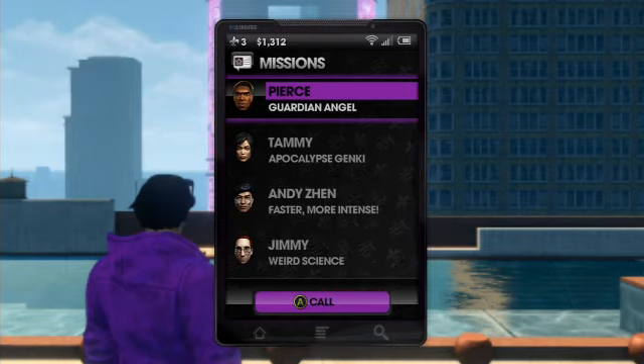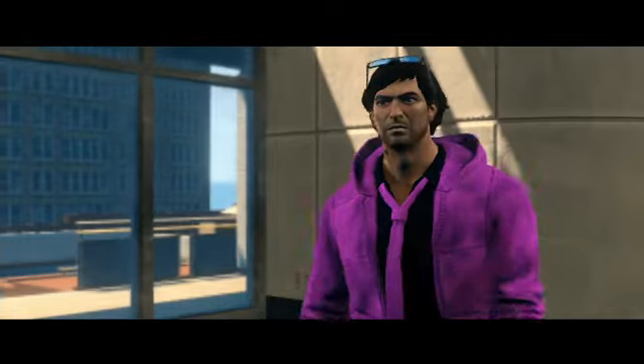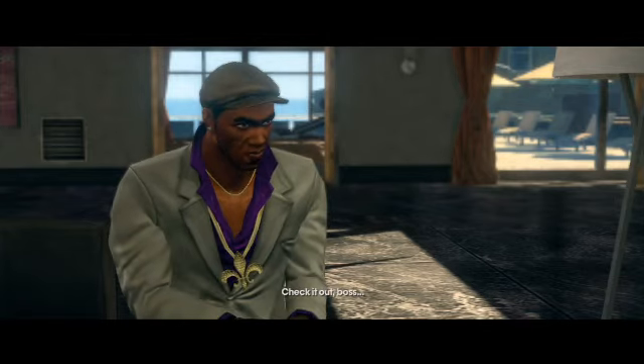Hello people, this is part 6 of Saints Row 3 Let's Play Guide. Right now we're starting the missions where they're just showing you what the activities are. This one's called Guardian Angel, which is the Guardian Angel activity, and let's start it.